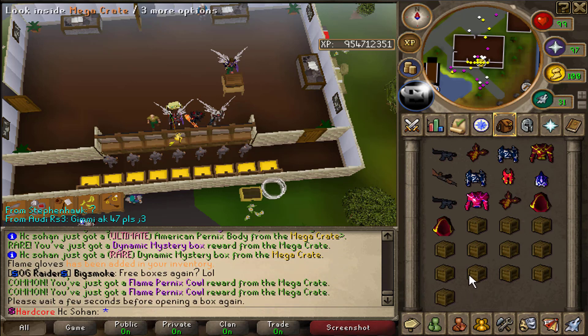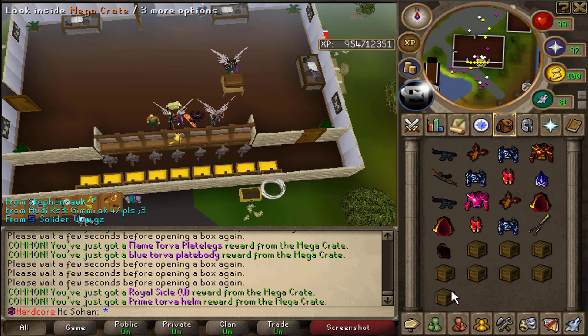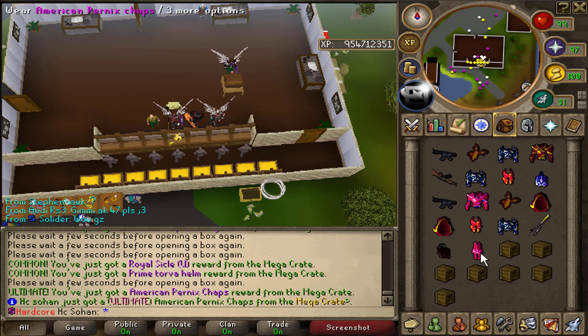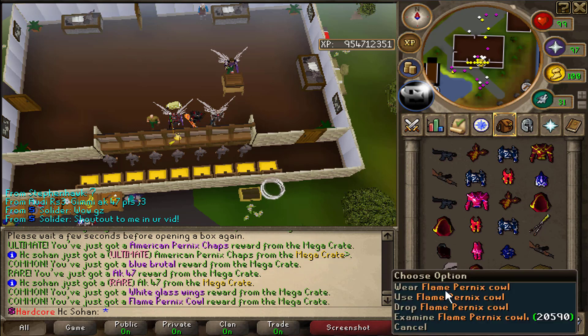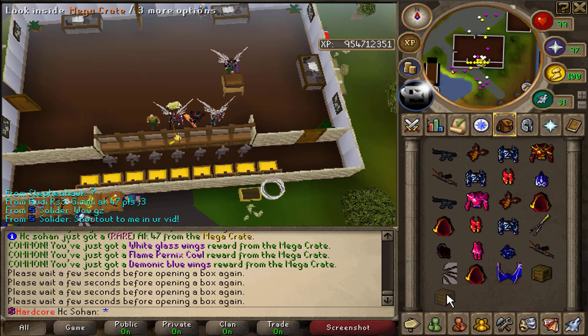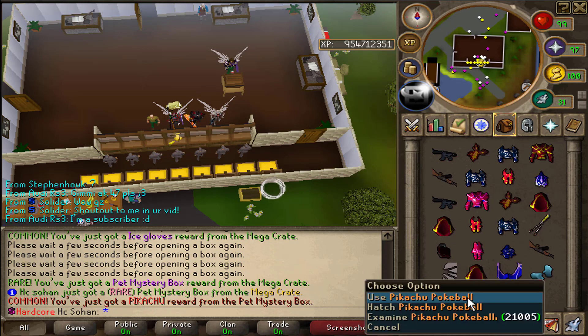We seem to be getting loads of flame pieces this inventory — loads of recolored torver. There's a prime torver helm and American pernix chaps. We have the body and the chaps, we just need a cowl for the full set — and there it is! An AK-47, flame pernix cowl, ice gloves, and a pet mystery box from the last one.